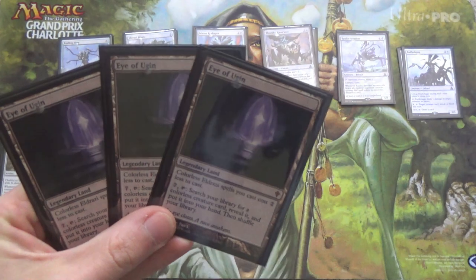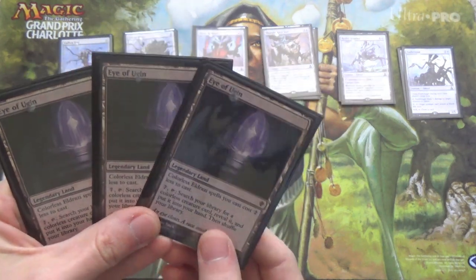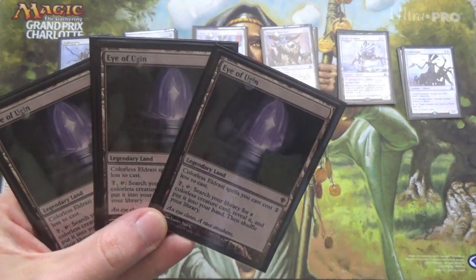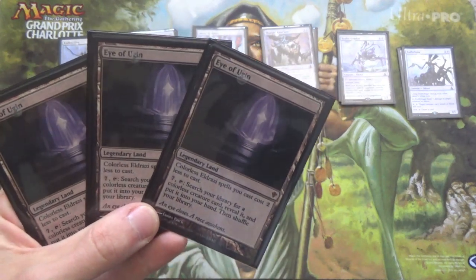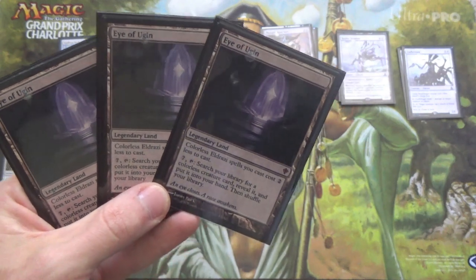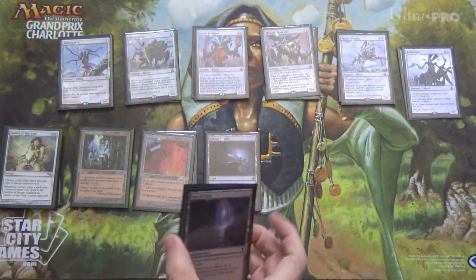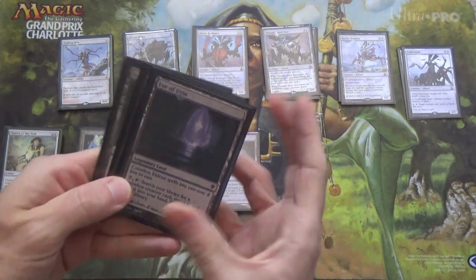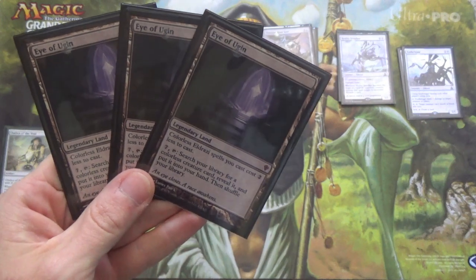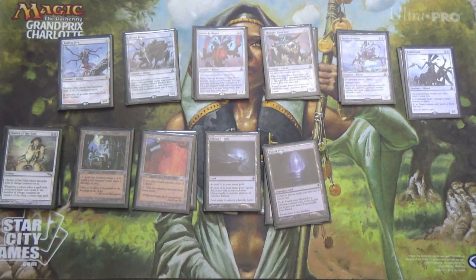We have three Eye of Ugin — only three because it's legendary and it doesn't make mana on its own, so there is an opportunity cost. In the early game, this lets us play our hand so quickly. Because it doesn't tap for 2 mana — it just makes Eldrazi cost 2 less. Mimic, mimic, mimic, and then on the next turn a Thought-Knot Seer. It gets silly. Eye of Ugin is excellent. And in the late game, we can use that last ability as an engine to keep getting colorless creatures out — whichever Eldrazi we want.